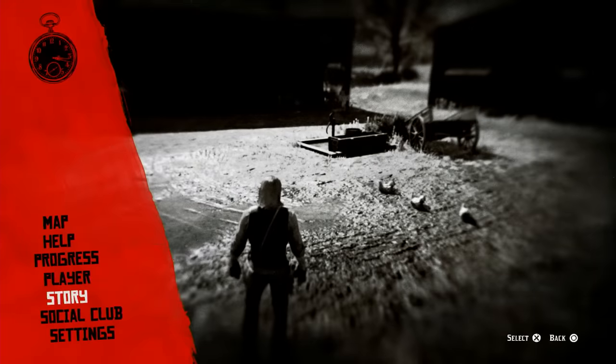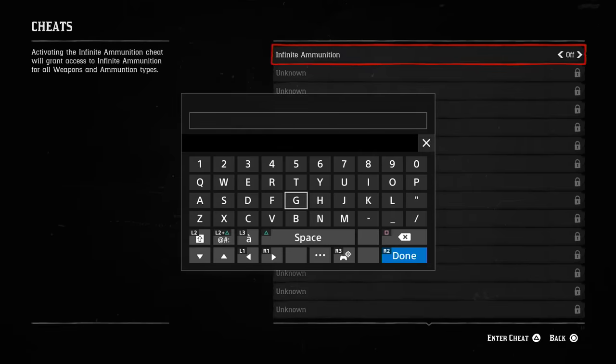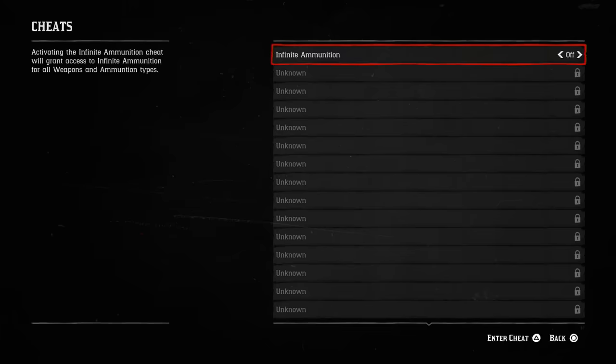Head down to the settings tab, then press triangle or Y to access the cheats menu, and triangle or Y again to enter a cheat code. Once you enter a code, you'll see a message confirming that you've unlocked the cheat. So long as you save your game, you won't have to enter it again.